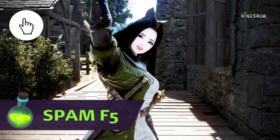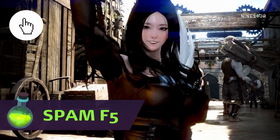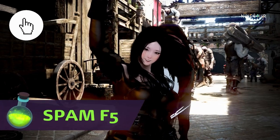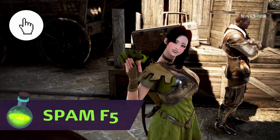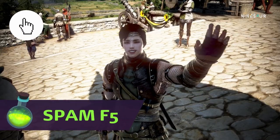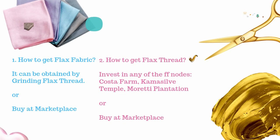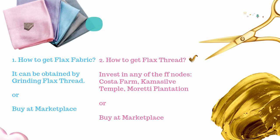Each wave you give to the NPC costs you energy, so expect your energy to go down to zero if you spam wave. This will take some time, as you need to recover your energy to wave again. Alternatively, you can use other characters to wave and it will just add up to the Amity you already established. I hope you can find a good Amity guide somewhere. Now that you have the contract, it is time to move on and buy or create the other materials needed.